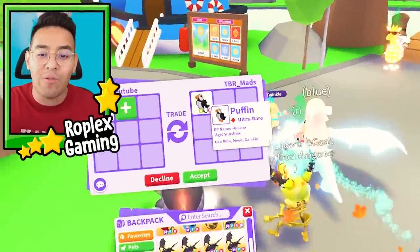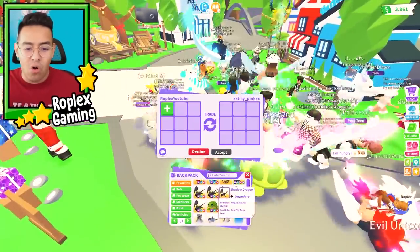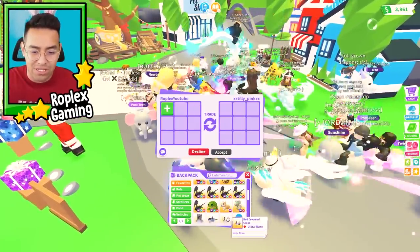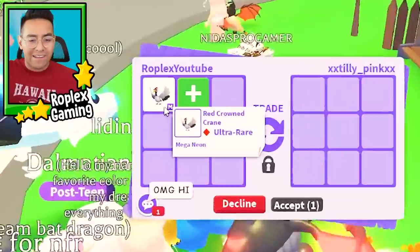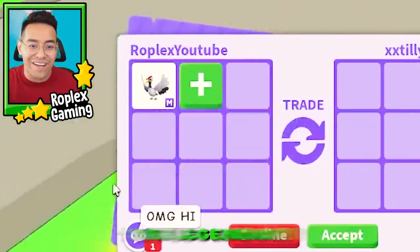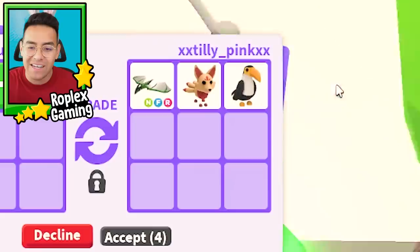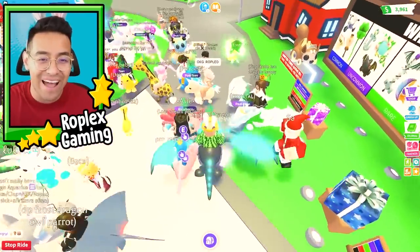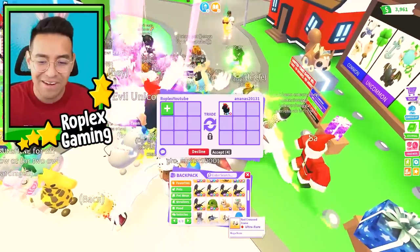Already we're getting a neon puff offer, and those are actually kind of rare now. The crane is an ultra rare pet from the Japan egg, right underneath legendary. This person is putting up a neon wyvern, a kitsune, and a toucan — that's not a bad offer. We're getting pretty good trades so far.